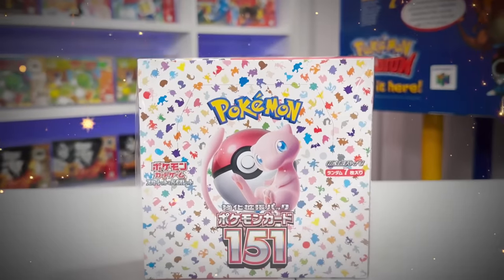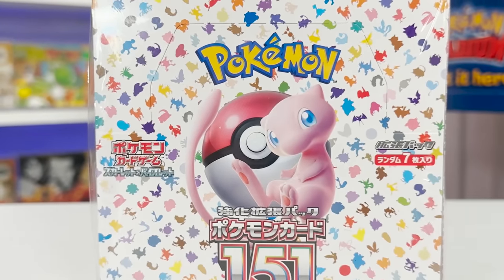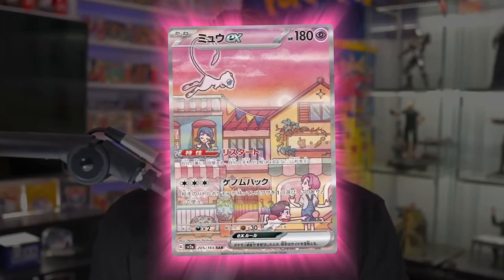This is the brand new set, Pokemon Card 151, and it features every single Pokemon from Generation 1. What makes this set so amazing is that it features tons of art rares, secret art rares, and so much more featuring all the original Pokemon we grew up with. We'll be searching for beautiful secret art rares such as the Legendary Birds, Charizard, Mew, and more.